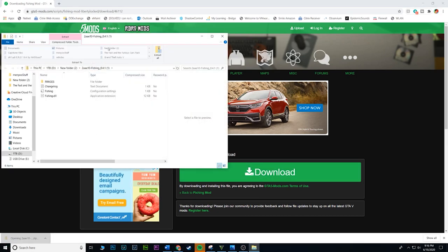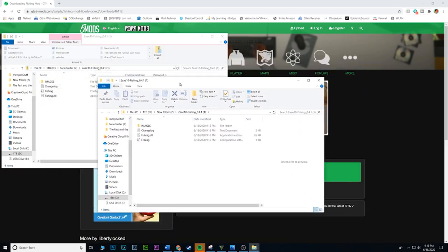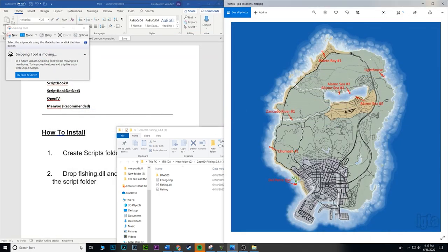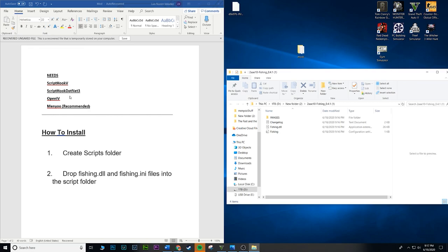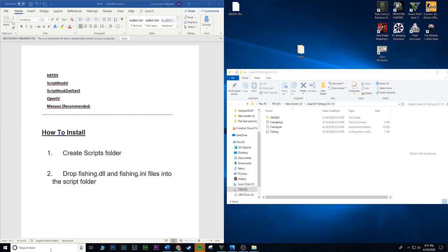Open the file and make sure you extract it — if you do not extract it, it will not work. For this mod you'll need ScriptHookV, ScriptHookDotNet 3, and OpenIV — which is how we're going to install it. I also have a trainer menu that lets me teleport, spawn vehicles, and do all that stuff.